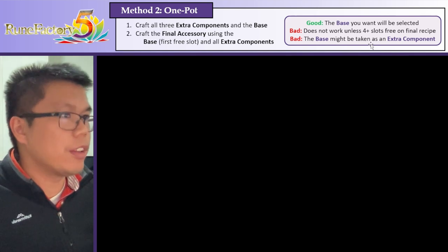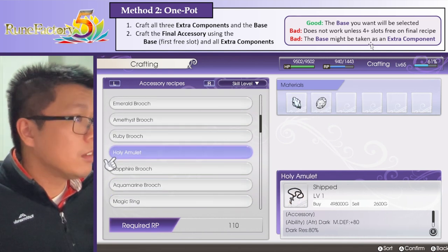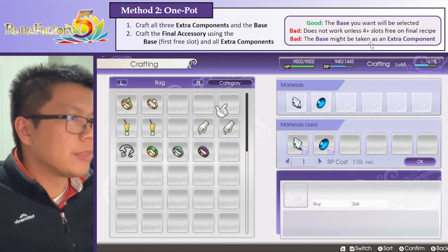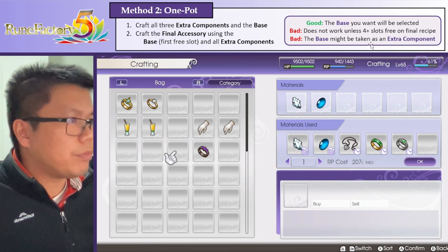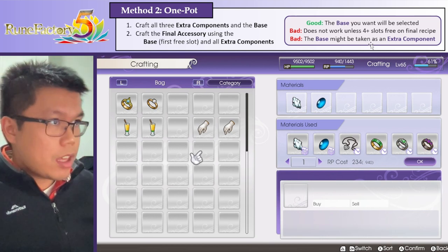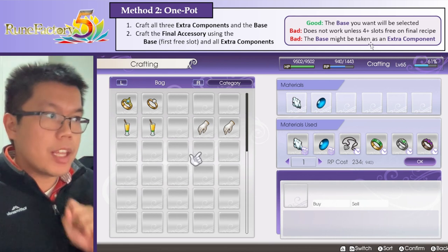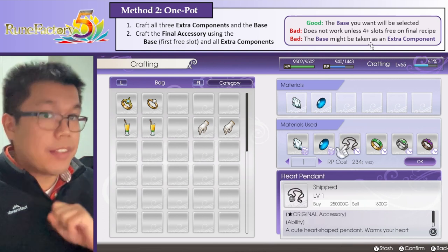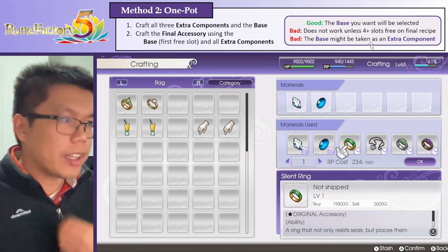So we're going to pick something we think looks cool. Let's craft the Aquamarine ring - I like the color blue. Then we're just going to put the four accessories we need. What's really important here is that the base - the one whose stats we use - is always going to be the item in the first slot. So in this case, the base will be the heart pendant. If I swap these, the base will be the silent ring.